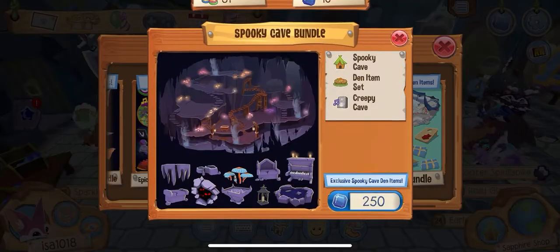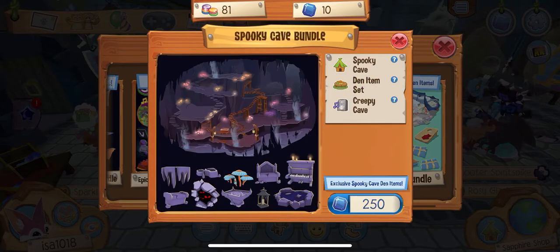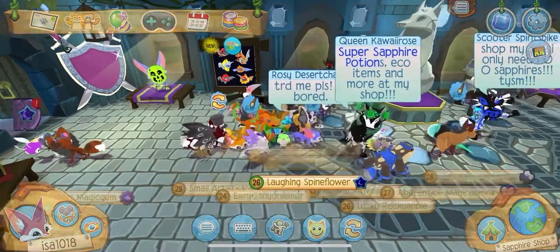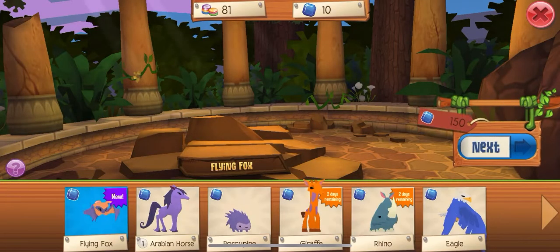Here it lists everything in the bundle — you can press on it and it will tell you what each item is. You can also click on the animals section where there are new animals available.